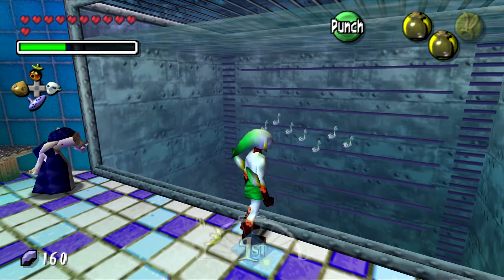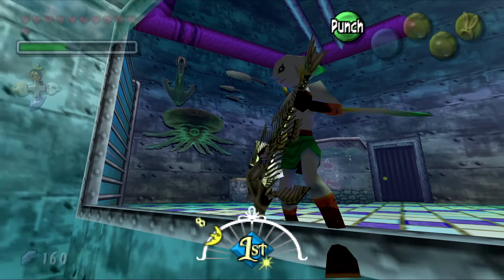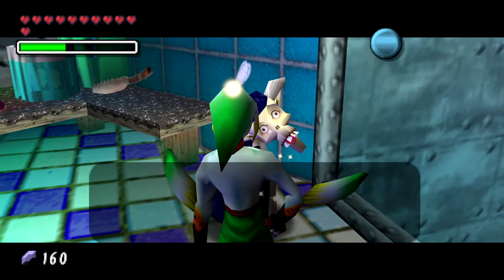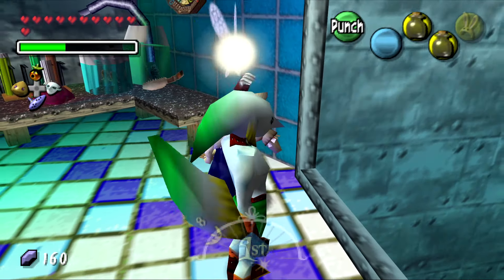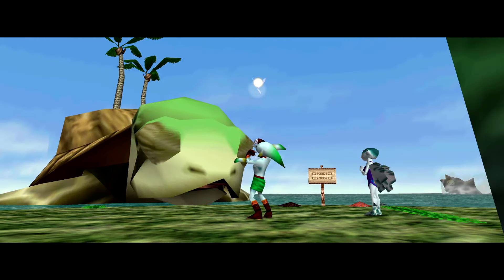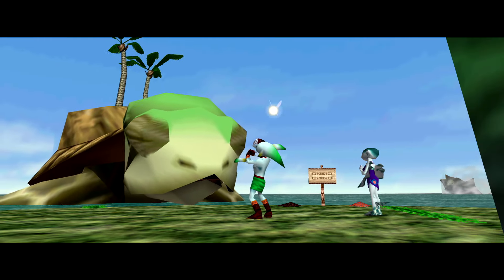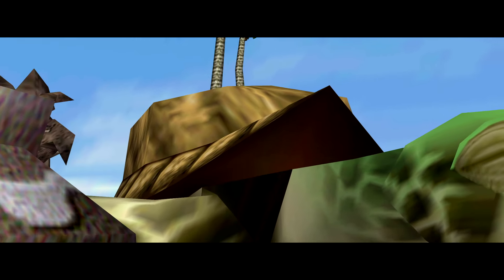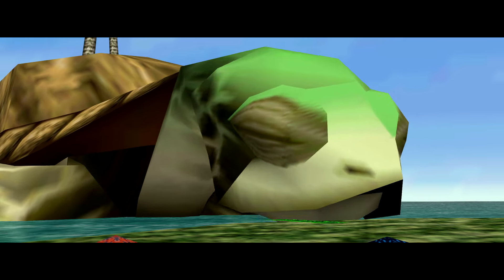If you go to Lulu on the pier and play the song, a giant turtle rises out of the water. You hookshot onto the trees on its back and it takes you to the Great Bay Temple. Once you finish the temple, there are two or three more things you can do in the area — all super optional side quests.